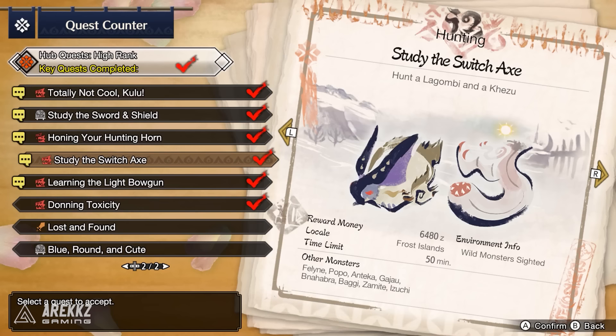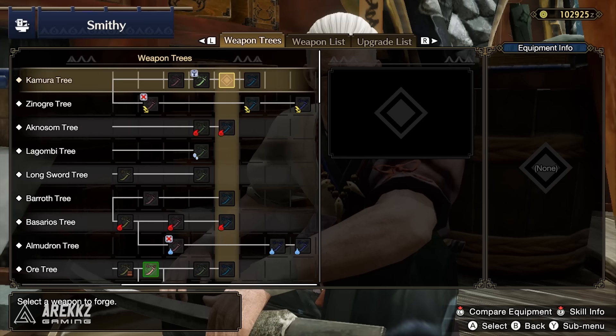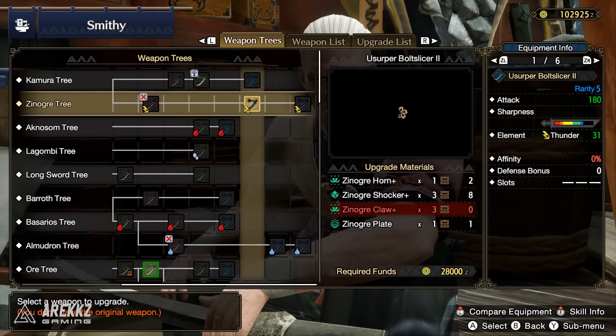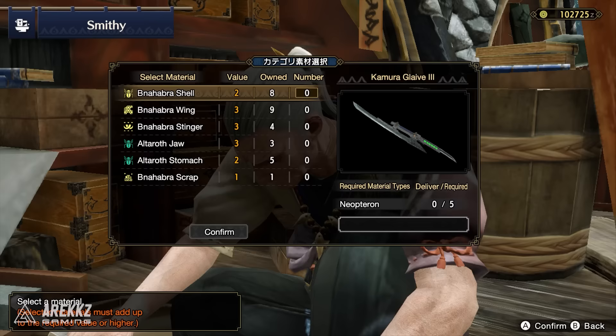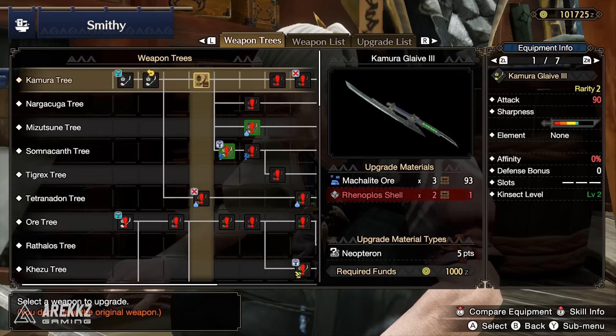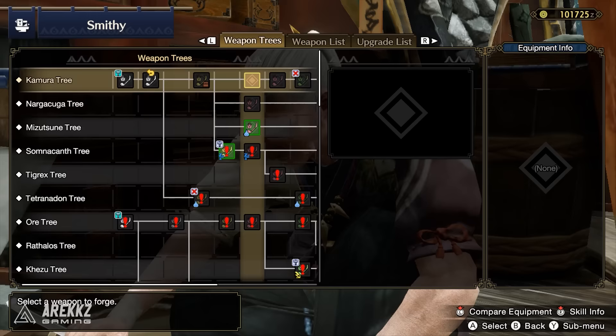The quests for final switch skills are called out by name so you'll know instantly if it's a quest for your weapon. The middle switch skill is unlocked through crafting weapons — you don't even have to use them, you simply need to go to the smithy and craft a number of weapons. Essentially you want to craft a mixture of higher rarity weapons, something in the realms of rarity four, five, and six, alongside a couple of rarity three or four weapons, and generally doing so will be enough to trigger Master Utsushi to give you your new skill. So play the game, craft weapons, and continue your high-rank specific quests.